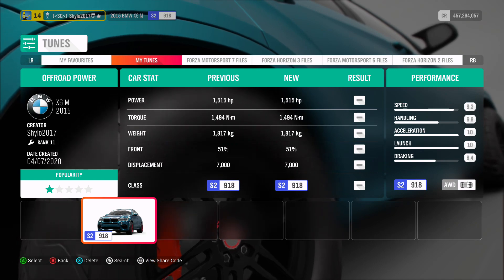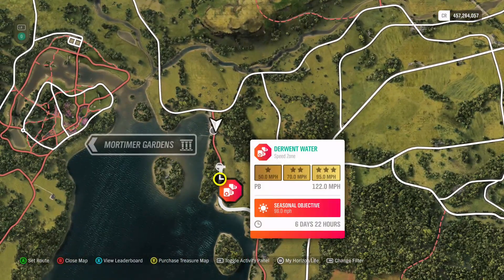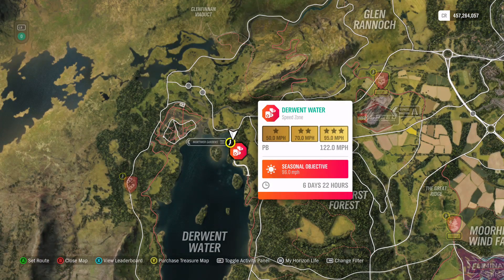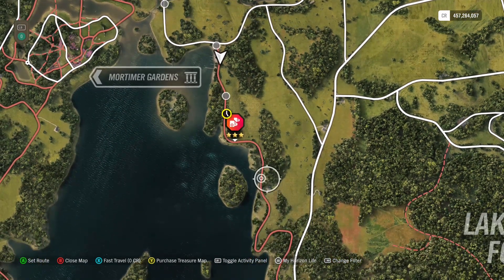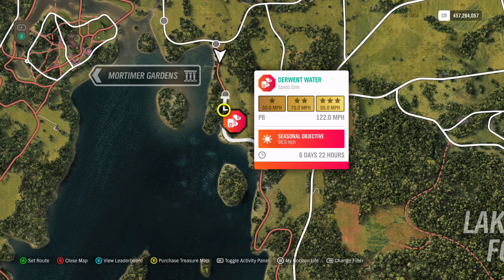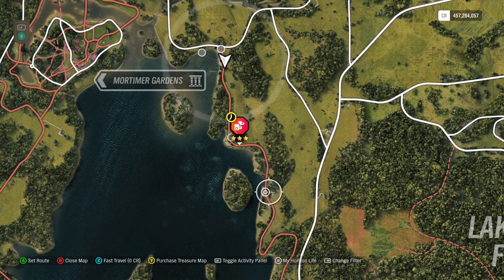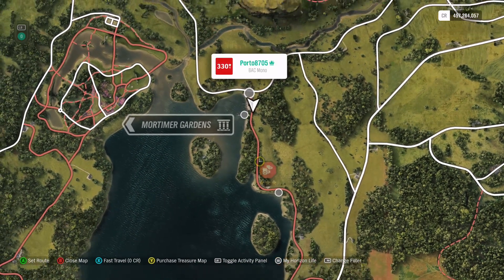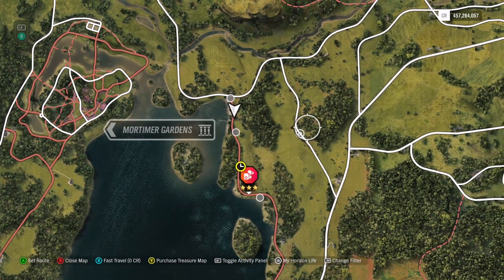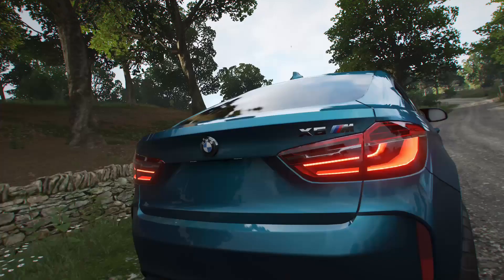I tested all three stunts last night and got the cars ready. For the speed zone you can literally go either way - I got about 100 going from one side and about 104 going the other, so it doesn't matter. You can also use the Hoonigan RS200 or the Hoonigan Group A - basically any car that's decent on offroad and above A class should be able to do it. Mine's S2 but that's not necessary.